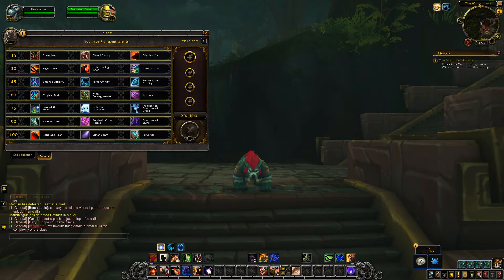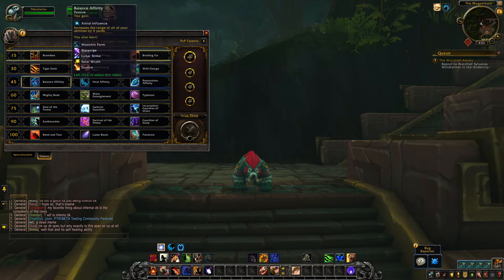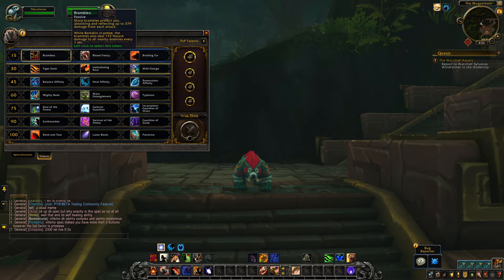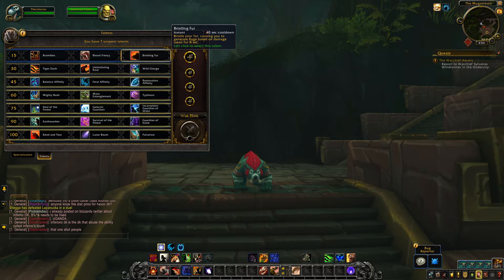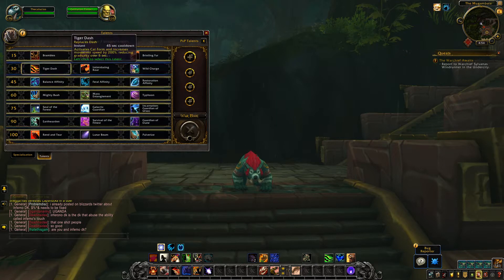Now let's look at the talents — most of them are not changed at all. The first tier: Brambles, Blood Frenzy, and Bristling Fur are not changed at all. Brambles absorbs and reflects damage from each attack, and while Barkskin is active also deals nature damage to all nearby enemies every second. Blood Frenzy is unchanged — Thrash generates 2 rage every time it deals damage. Bristling Fur has a 40 second cooldown, causing you to generate rage based on damage taken for 8 seconds.